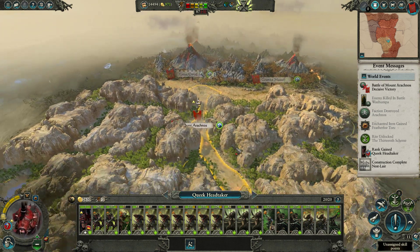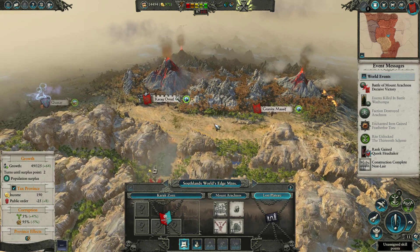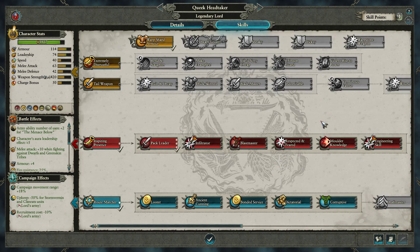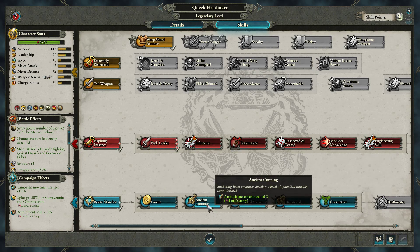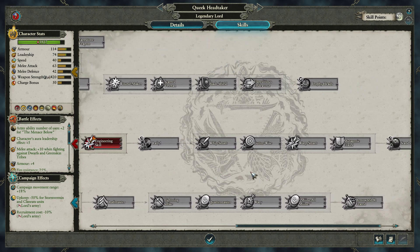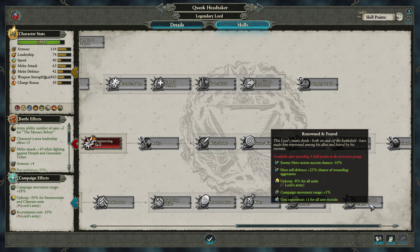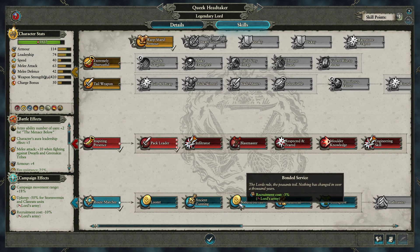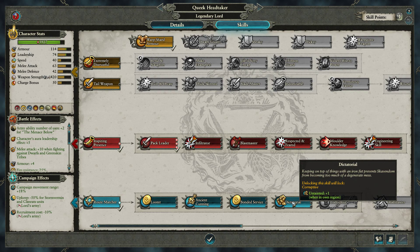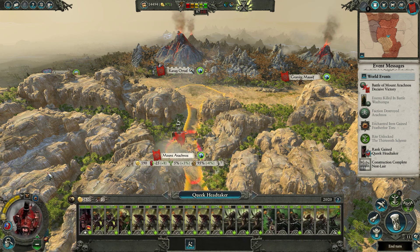We just started working on our second province and we're going to take on some Dwarves here shortly. We're going to reacquaint ourselves. One thing we're definitely going to want is Quartermaster, Lightning Strike, and Renowned and Feared. I think we're going to start working on the bottom tree. I'm going to go with Untainted - I don't think I'll have a lot of Untainted throughout the game, so if we can lower the Untainted amount, that would be great.